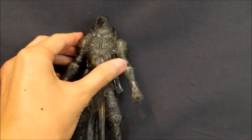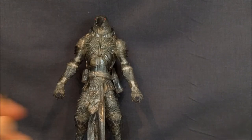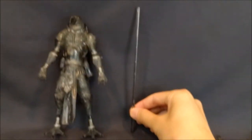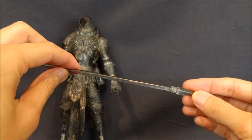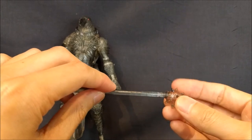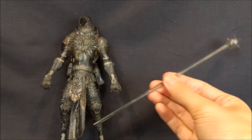Let's take a look at that spear. The spear is actually pretty long — it stands just about the same height as the figure. You can actually pop off both ends. You can attach just the pointy part, or you could attach both ends with the mace. Or you can just do one or the other. Pretty nice.